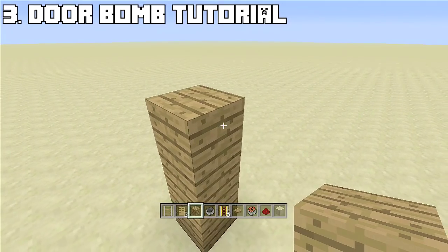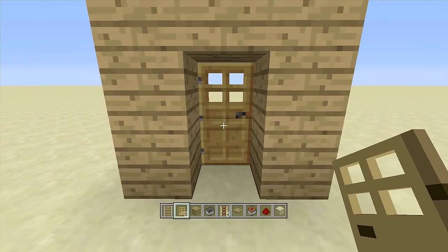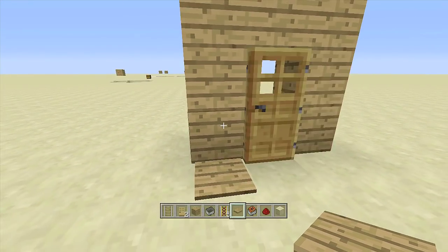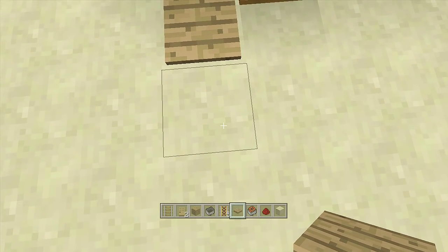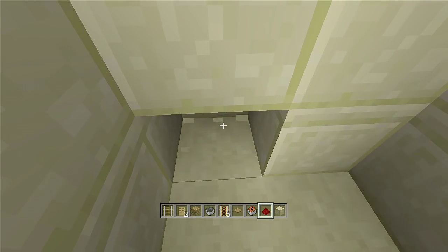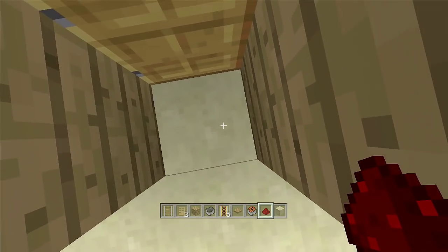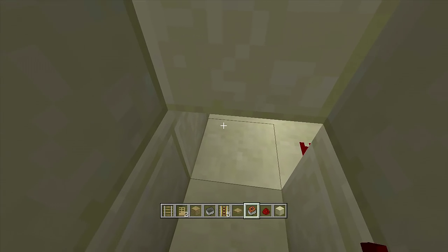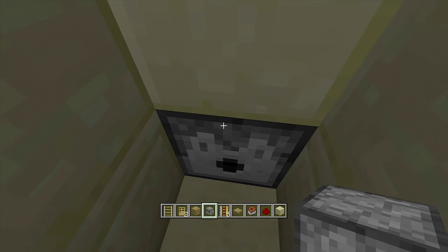Third on the list is the door bomb. Start by building a frame for a door — come up three blocks, over two, then up two again. Place a door one block behind the frame. Right next to the door place a wooden pressure plate on the left side — hit it and the door opens. Underneath that pressure plate dig down two blocks here and two blocks next to it, then place a piece of redstone dust right underneath the pressure plate.